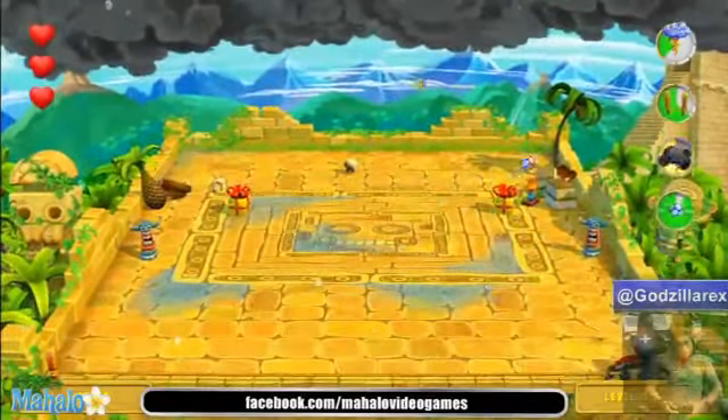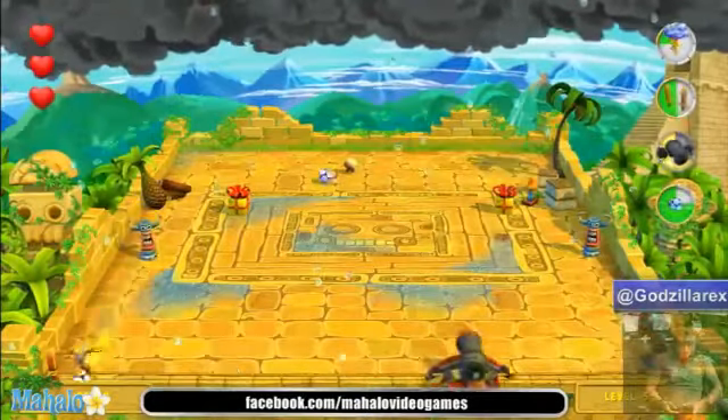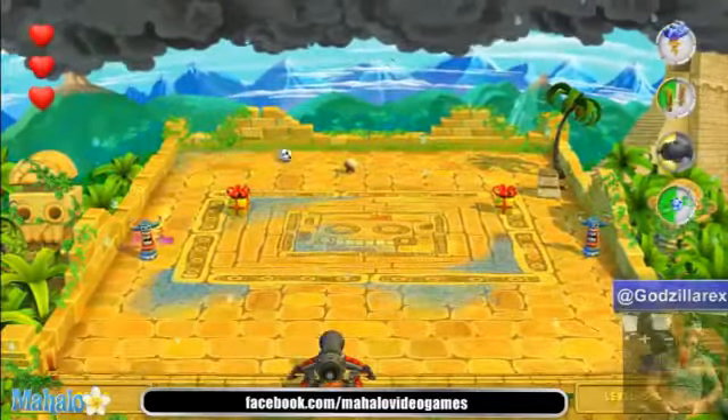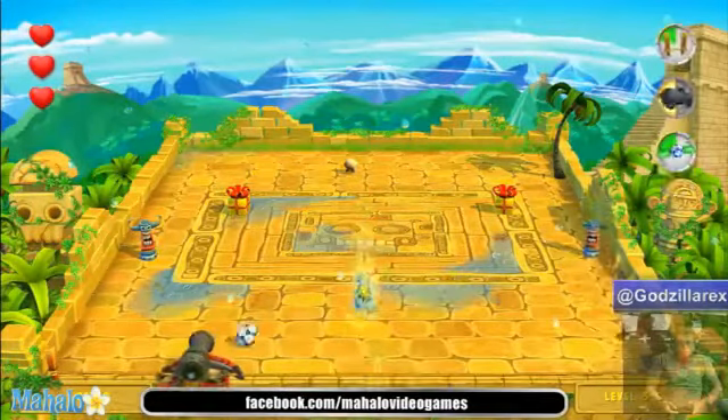Almost done with this level here. The lightning is going to help us out. And if you didn't already know, once you're nearing the end of the level, the level automatically kind of wants to pass itself and start shooting random strands of lightning to destroy the same engine. That's what happens.